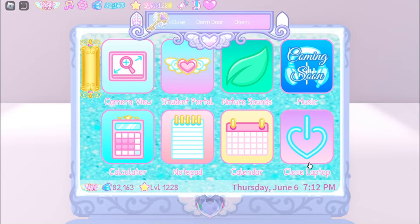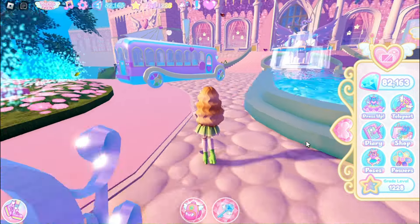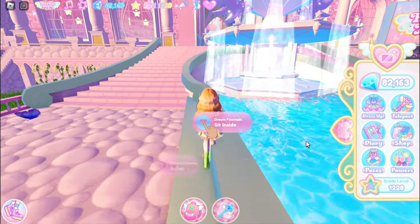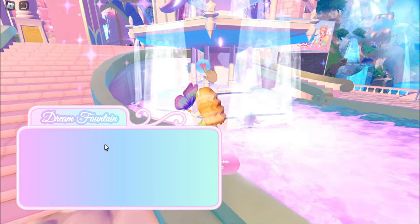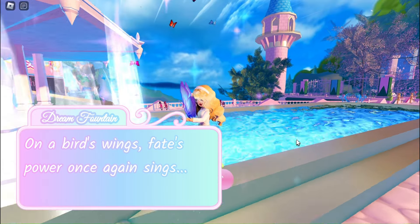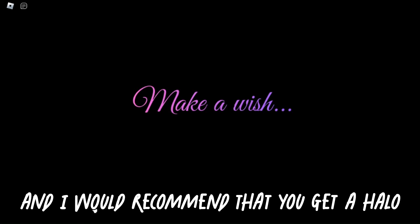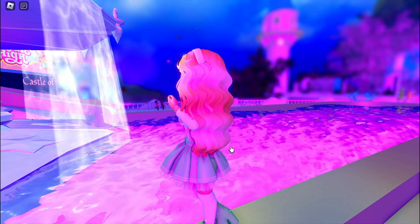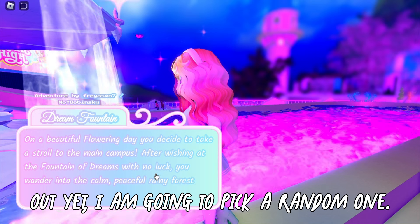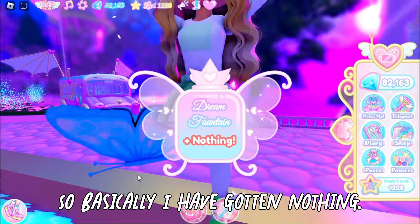Walk straight ahead until you find a big fountain — the dream fountain. Click on make a wish and a pop-up will appear. I'd recommend using a halo chart so you have a higher chance of winning halos, like the current Flowering 2024 halo. I'll pick a random one. Do keep in mind you might lose diamonds — I got nothing this time, which is pretty common in Royale High. It doesn't depend on your level; it's just how the game works.